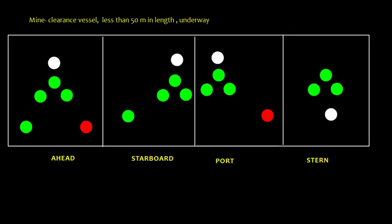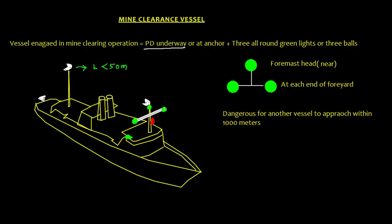To summarize: the rule requires a power-driven vessel underway or at anchor plus three all-round green lights or three balls — one at the foremast head and one at each end of the fore yard. It is dangerous for another vessel to approach within 1000 meters. This is part of a series on lights and shapes for different types of ships — please leave feedback on what you'd like to see next. Thank you very much.